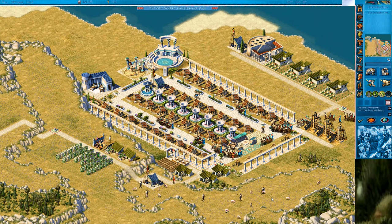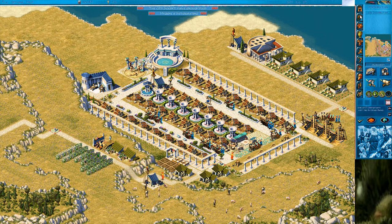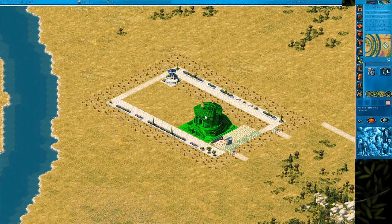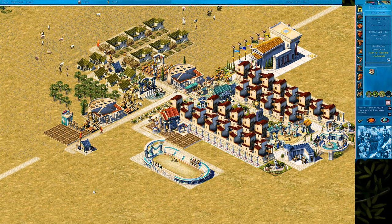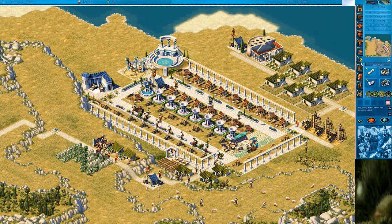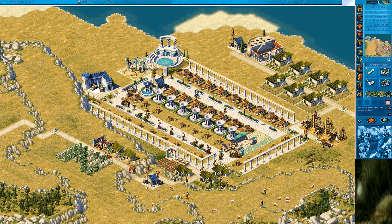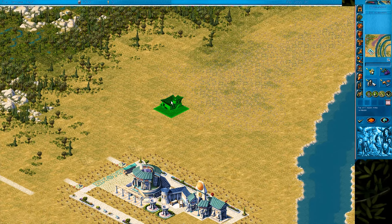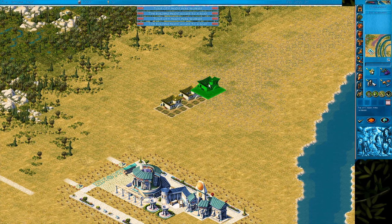Master of Olympus is one of those city building titles that doesn't usually make it into discussions about classics. It does make it into the discussion about the Impression City Building series though, generally followed by the explanatory 'the one after Pharaoh.' At least that's what my experience has been with it. But ever since I've started my 'Is It A Classic' series of videos, I have had some fairly interesting thoughts and realizations about past gaming experiences, so I went into Zeus and Poseidon now, 20 years later, and I'll ask the question: is it a classic?